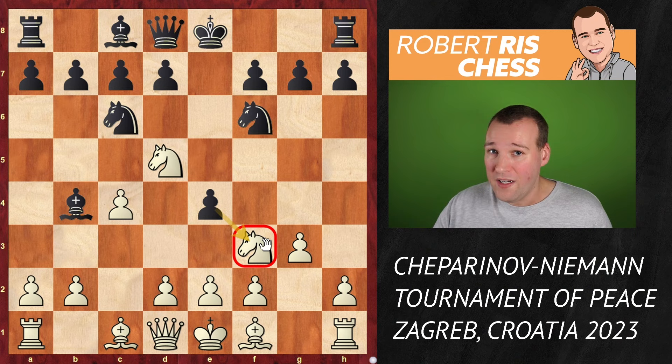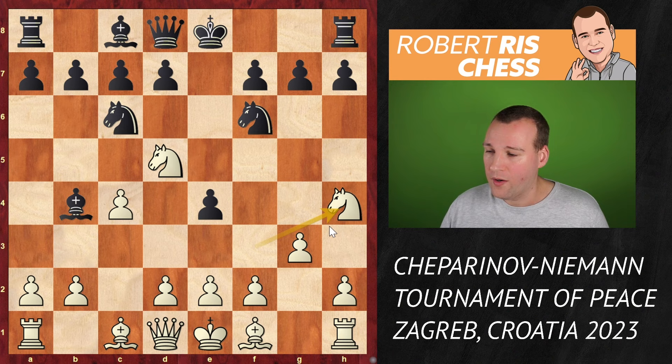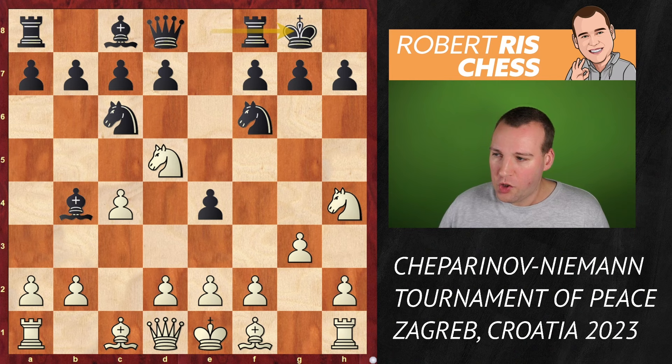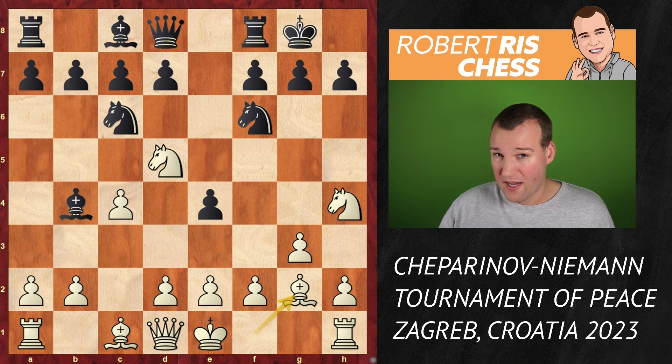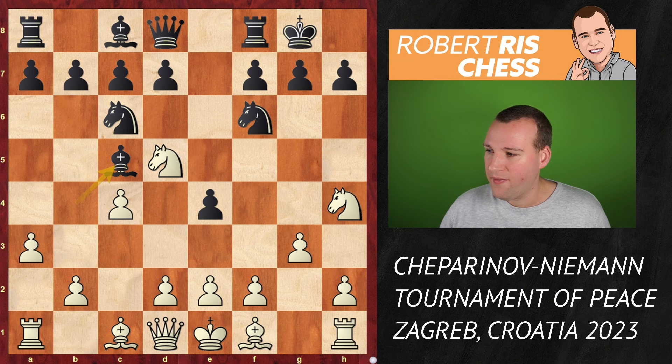The knight under threat goes to h4. Knights at the rim are not looking that great usually, but at least it's still defended by the pawn on g3, so there are no immediate tactics. Castling kingside was played, and now the move a3. It should be said that Hikaru Nakamura played here the move bishop g2 at the recently concluded World Cup in Baku against Praggnanandhaa — a famous game in which Nakamura lost very quickly. However, a3 is played, the bishop goes back to c5, and now the bishop comes to g2.